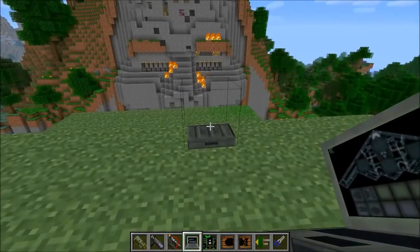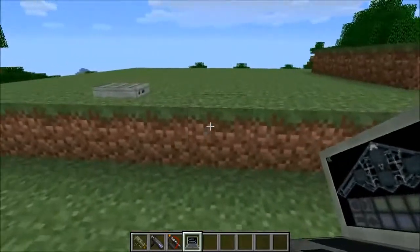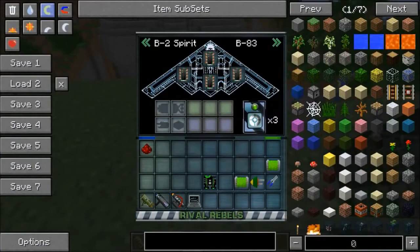We can try out the flamethrower - it doesn't destroy any blocks but it starts fires. I tried to pick the ranged weapons that actually do some damage, but now I feel like we should set up some nukes. It takes a couple minutes so I won't make you guys sit through that. One thing about the Rival Rebels mod is it actually takes a long time to set up for all the different explosions.